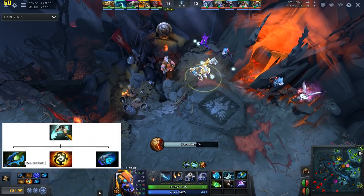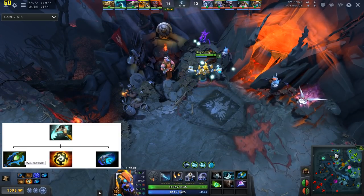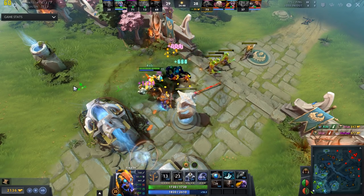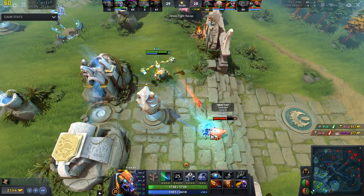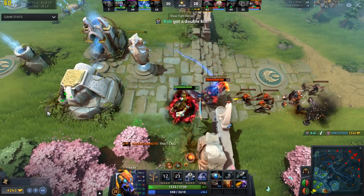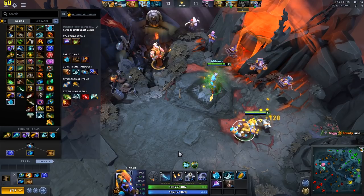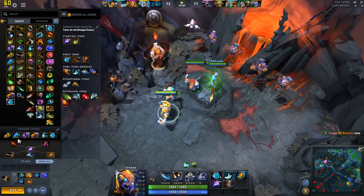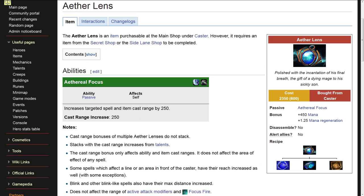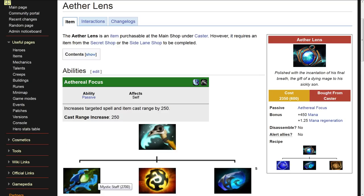You should now start saving up for Sheepstick, which has by far the most expensive components of any item you'll purchase on Tinker. Sheepstick's synergy with Rearm is perhaps Tinker's most notorious trait, enabling you to keep your targets continuously hexed while you nuke, rearm, and nuke them to death. While accumulating the gold to purchase Sheepstick, keep Eul's Scepter in your Quick Buy. Eul's Scepter and Sheepstick share a common component — Voidstone — which should be first on your Quick Buy list. Eul's Scepter is significantly cheaper than Mystic Staff, so completing it before Sheepstick is not unheard of, though you don't quite reach Tinker's full potential without the hex.